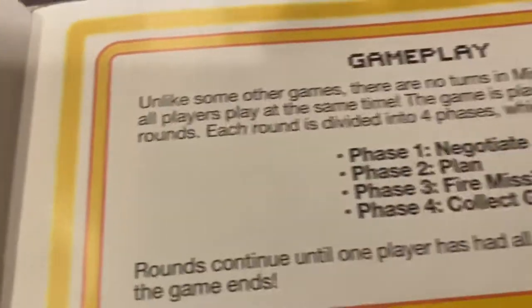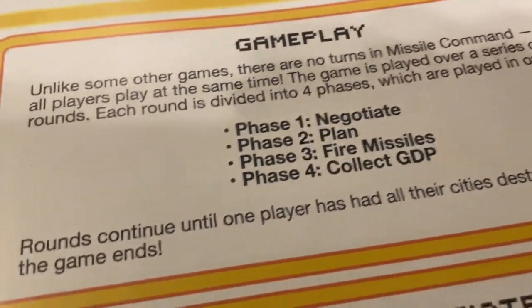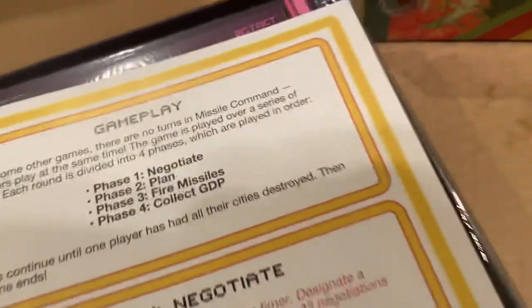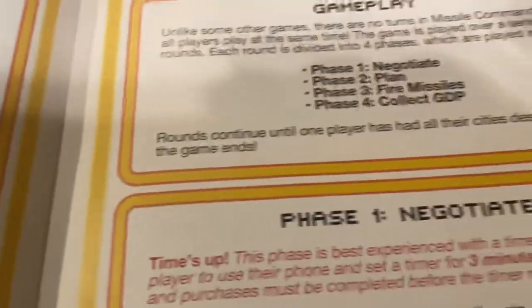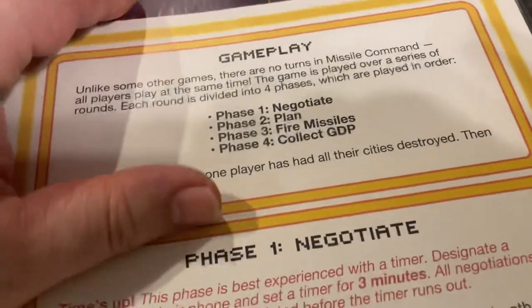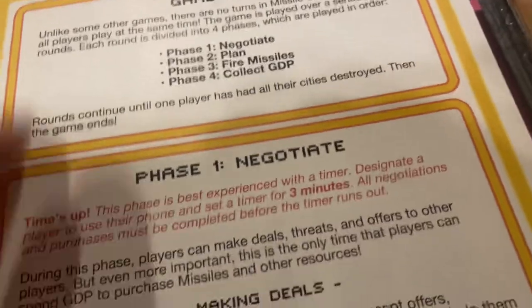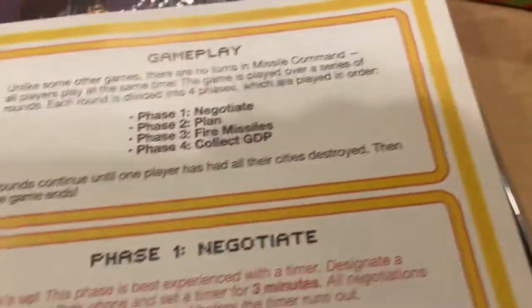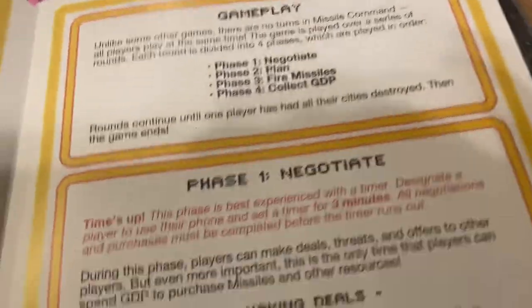Setup, gameplay, negotiation, plan, fire missiles, collect GDP. Okay — GDP is gross domestic product. That's an economics phrase, which I should have guessed given the fact that I have an econ degree. In a game context it sounds like weapon systems or whatever, but it's a one marker, a ten marker, a five marker — so it's just money, money tokens, measured in gross domestic product. Mystery solved.